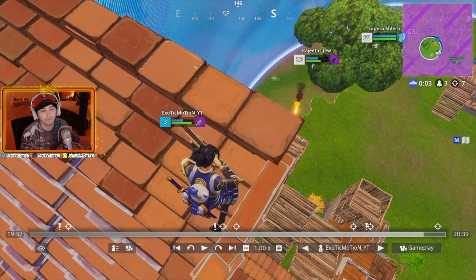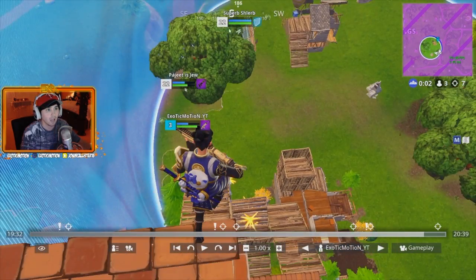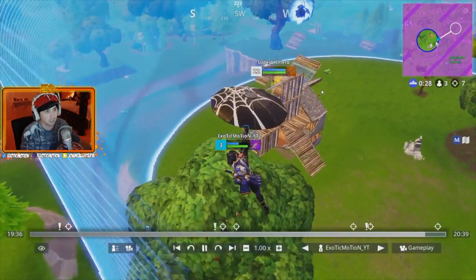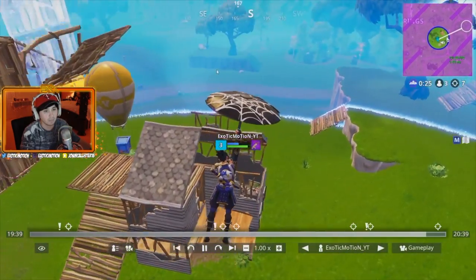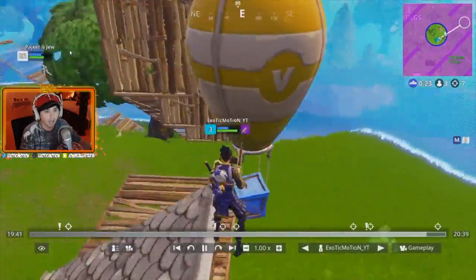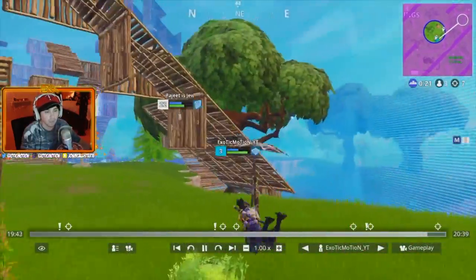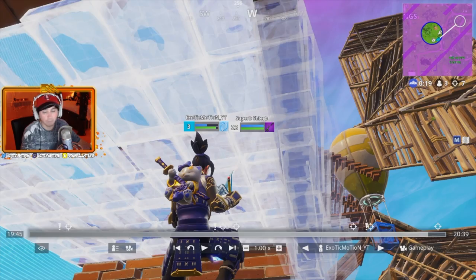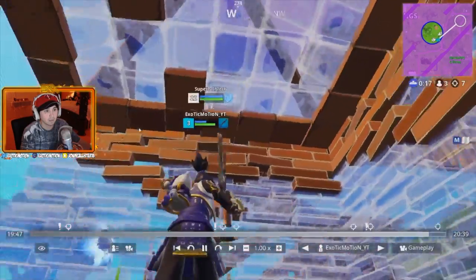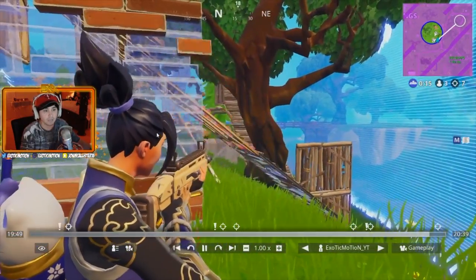I had high ground, the storm was coming, and both of us were in the circle. There was no reason to lose high ground, especially not knowing where both players are. I was going to use a campfire to regain health and then go fight. This guy shot an RPG at me - I figured he'd shoot me down, and I need to get to the circle anyway. I see a guy building up - that's my target. Whoever goes for high ground is my target because once I kill them, I take it over.